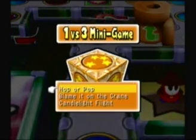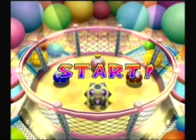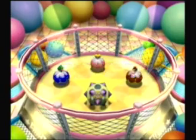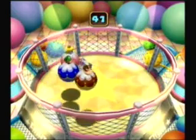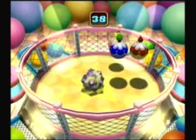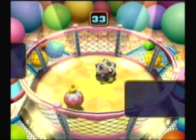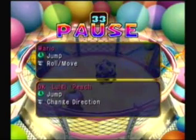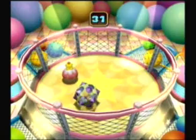Pop or Pop? Have we played this one yet? No, we haven't. Basically in this minigame, three opponents are in little normal bouncy balls while the one player is in a big spike ball. The goal for the one player is to pop all three opponents to win. The team of three uses the control stick and presses A to jump. For the one player, you just gotta move and jump to get somebody in the air.